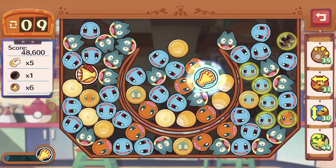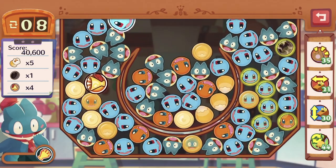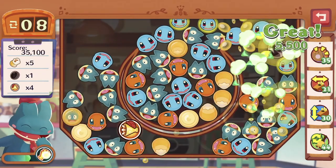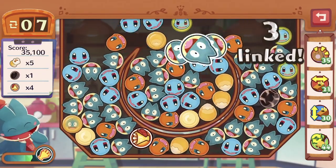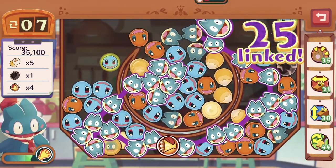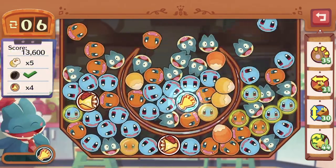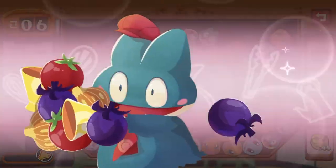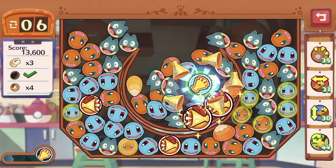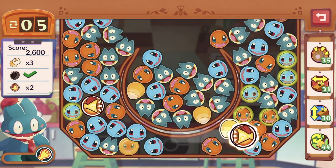There are quite a few icons around. Using Squirtle because there seems to be more blue. Setting free the olive. Destroying as many of the popcorns as possible. The megaphones were just in a very bad position.